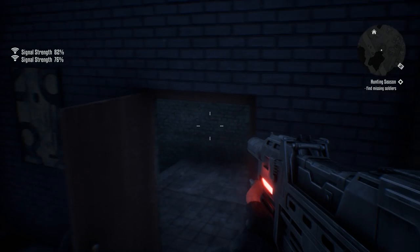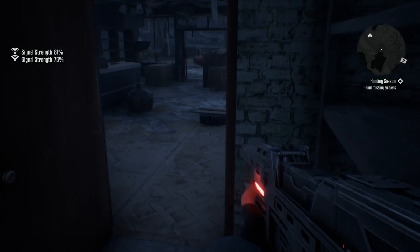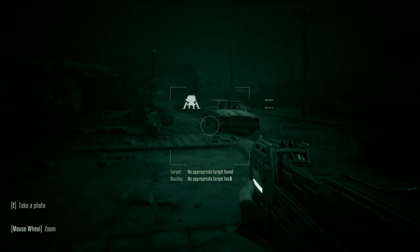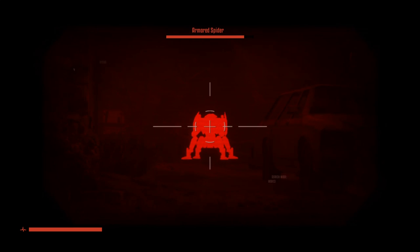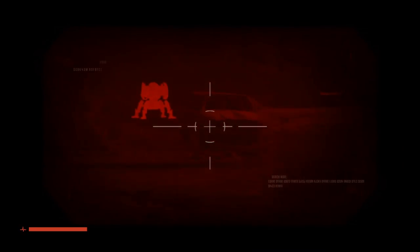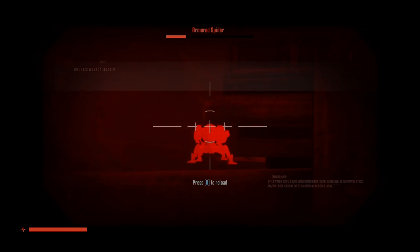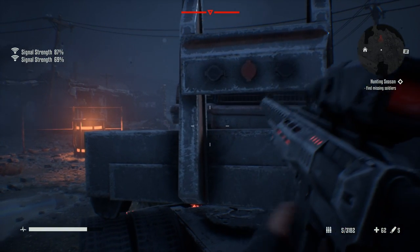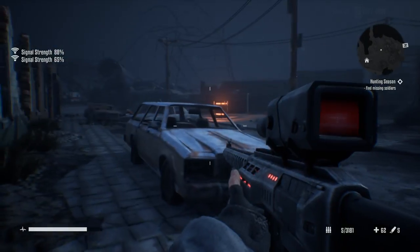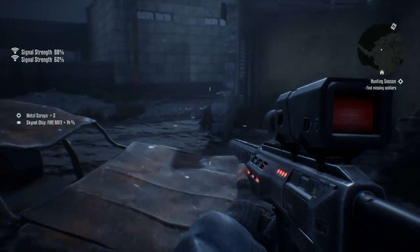We're 81-82% close to Signal A. I'm running towards Signal A. Very tanky spider - I probably shouldn't forget that I'm just taking no cover at all. Tanky spider. Not dead yet - let's fix that. So we are super close. There is a turret inside - this is not the way to go. He went up by 2%. I think it's pretty likely it is this way.